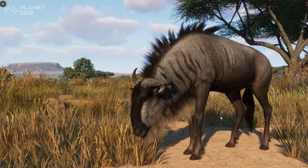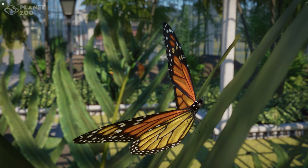Honestly, the thing I'm most excited about in this pack are the butterflies. The Planet Zoo Grasslands Animal Pack will feature the Old World Swallowtail, Cloudless Sulfur, Monarch, Blue Morpho, and the European Peacock, available to place in walkthrough exhibits. I'm very excited for butterflies just because it's something different and something I've been asking for for quite a long time. The walkthrough exhibits are definitely a perfect way to add butterflies into the game.